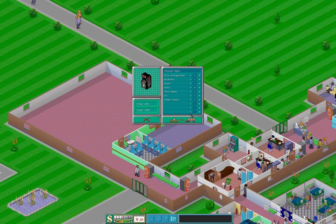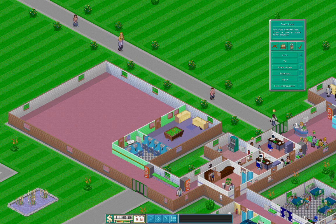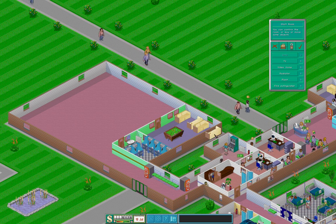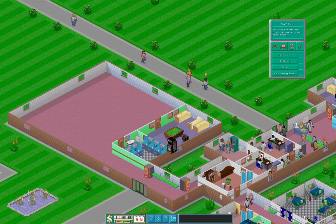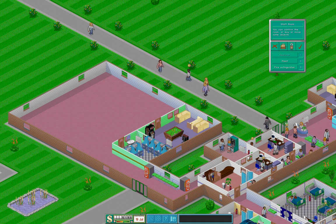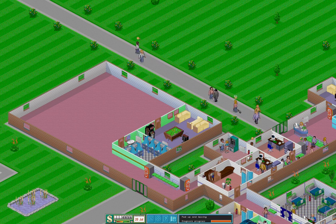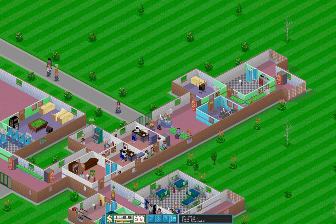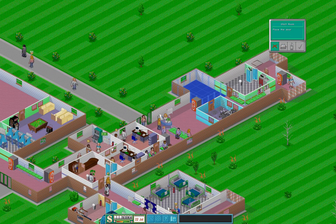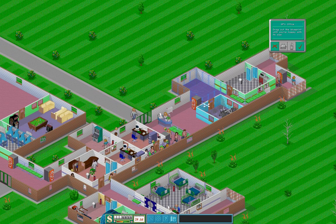Pool table - at least we can place a pool table now. Some more sofas here. This is a cozy staff room, it's great. As long as the staff don't spend too much time here we will be fine. Another person running out of the hospital because we are doing so horribly. Staff room, go away - bye bye. GP's office, great stuff, it will fit perfectly.